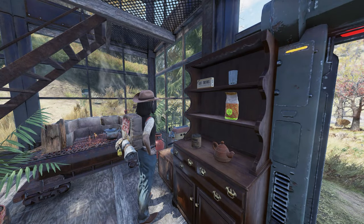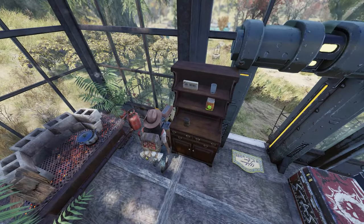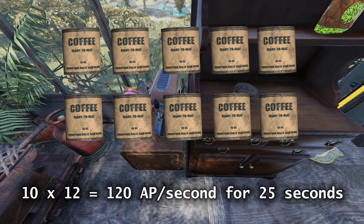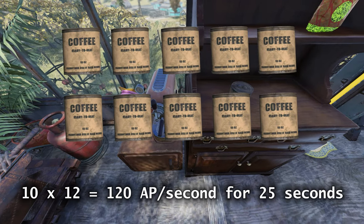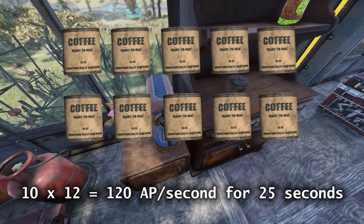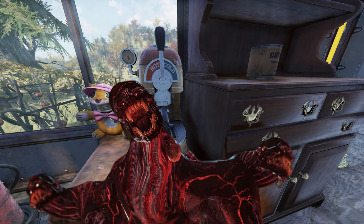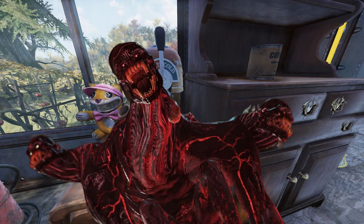Saving the best for last, this buff can be stacked. So say for example you consume 10 cans of coffee, this will give you 120 AP action points per second for 25 seconds. Now this kind of regeneration for a VATS build would mean that you can quite literally take down some of the highest level enemies on your own without even breaking a sweat.